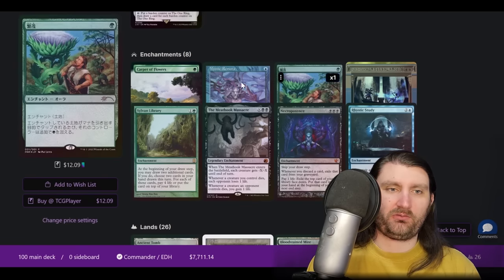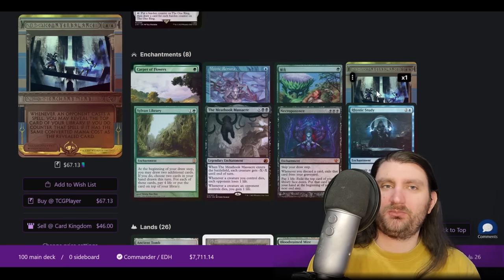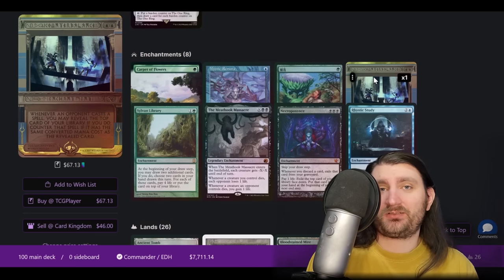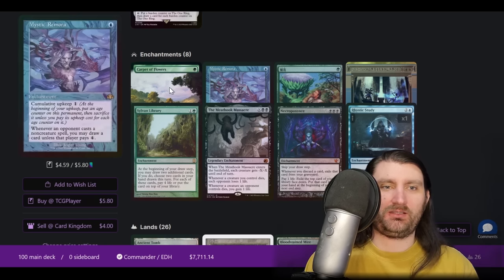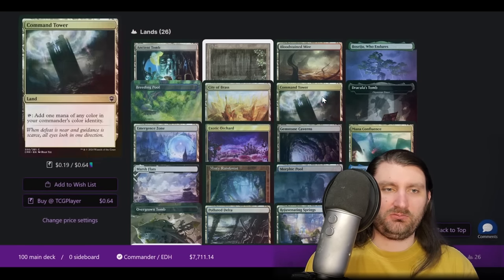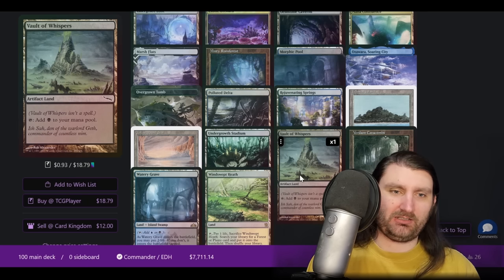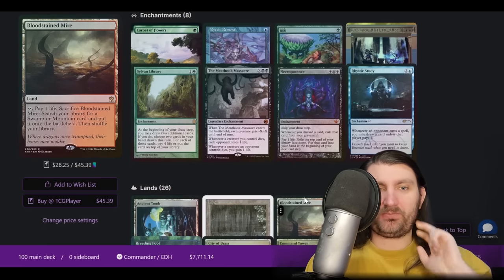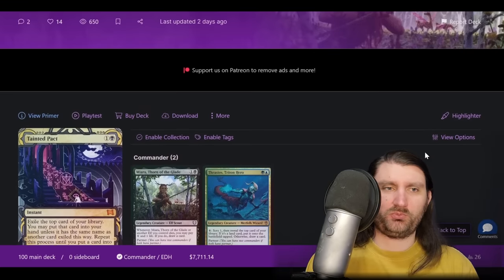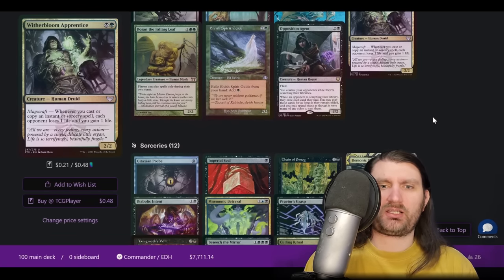The enchantment slot is pretty interesting: Carpet of Flowers, Wild Growth as sources of mana — we're not doing any dorks, and I'm still curious why such a low density of them. Counterbalance doesn't scream Counterbalance deck because it doesn't seem all that control-y, but it can serve as a soft Grand Abolisher sometimes. Massacre is a cool one — we're not on a lot of creatures, so this is a pretty efficient way to get rid of cards that mess with us. Sylvan, Rhystic, Mystic — kind of what you'd expect. Emergent Zone is the main land you don't always see. Vault of Whispers is probably here as Bargain fodder or for Time Civ — the artifact lands do have some synergies. Pretty interesting deck. I know this is a pretty new brew by Kai — glad to see it here. I'd like to see it play out and see what a Sultai deck that doesn't use any mana dorks looks like.